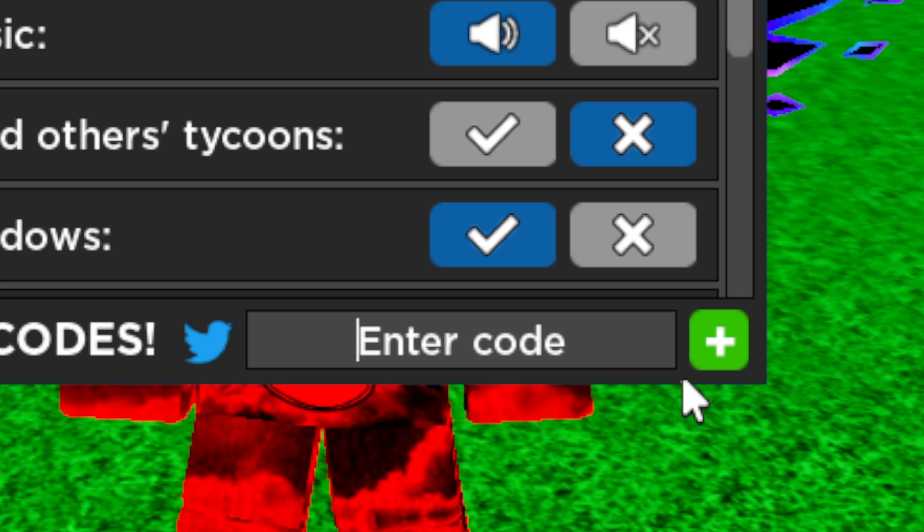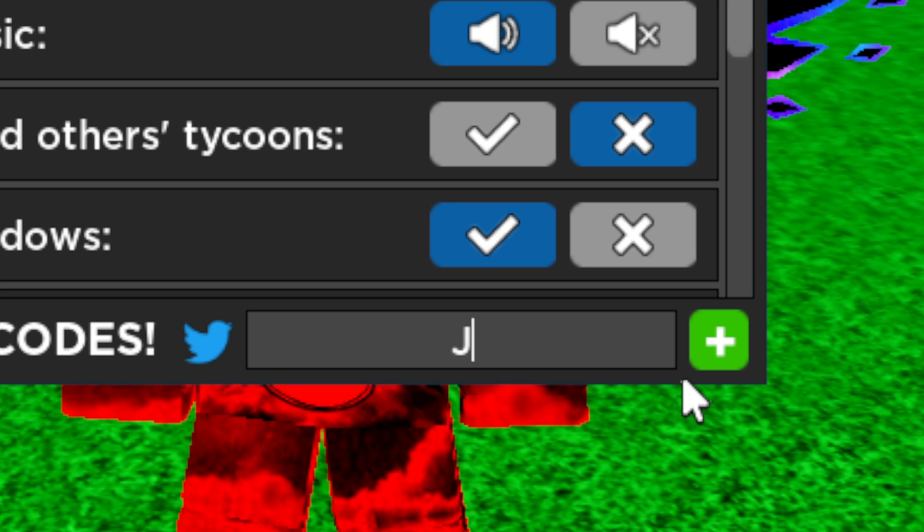The next one is capital J, lowercase 'uly2023' — July2023. Go ahead and click redeem for this one as well, and it will give you another 70k free cash.